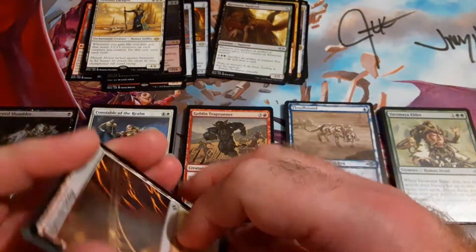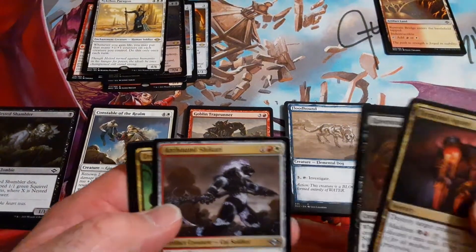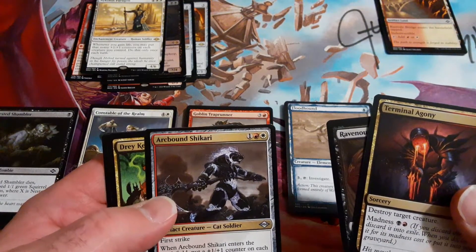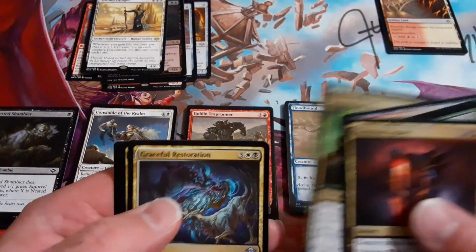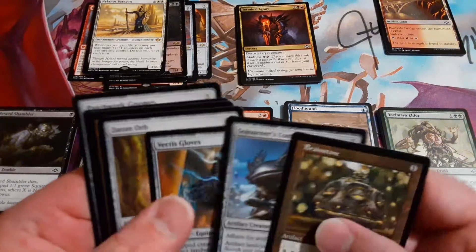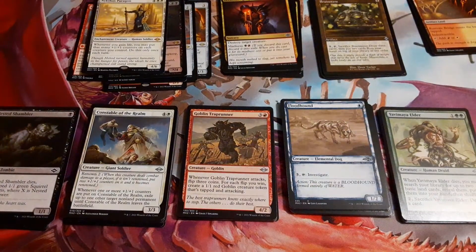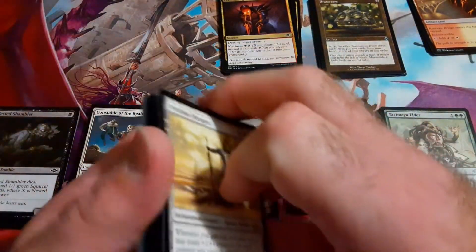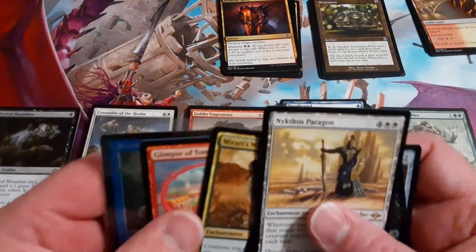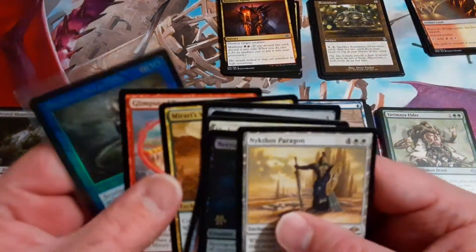We got six dual lands. This card is very, very good — first strike when it enters the battlefield, put a one-one counter on each other artifact creature you control, and it has Modular too. And we got a bevy of artifacts. Our rares and mythics — we got ten rares and two mythics.